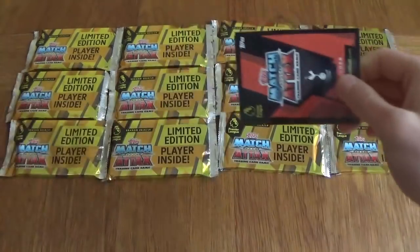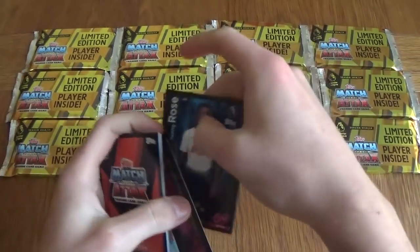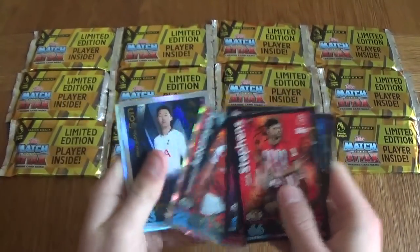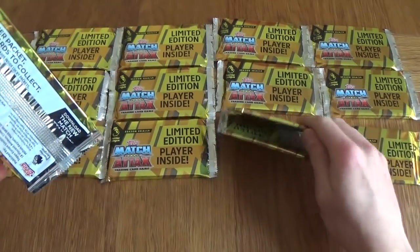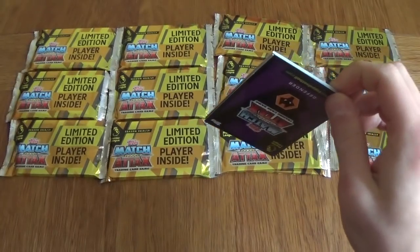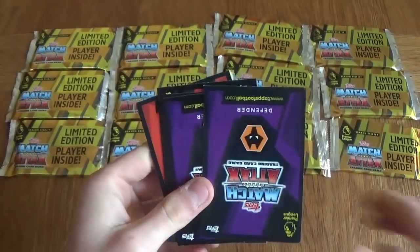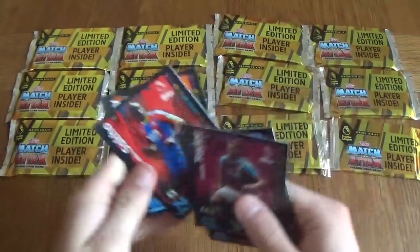I believe this is our seventh packet. We've got Stevens, Duffy, Default, Aubameyang, Son and a bronze Dele Alli. Then in the next pack we've got another silver Dele Alli — our third silver Dele Alli. We've also got the Huddersfield badge again, Sane, Ozil, Taylor, Sacco and Bully.